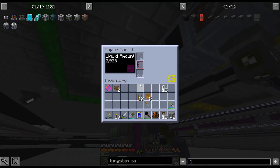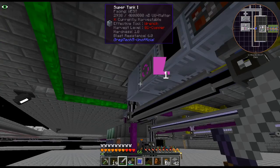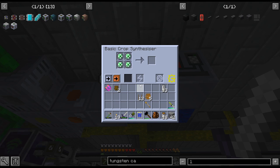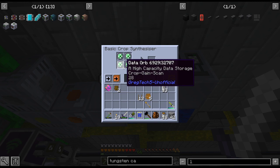Unfortunately, I am running out of UU Matter. Stick reeds are tier 4, so they need two buckets each, so I don't have enough for two more. I'm going to wait to get a crop of 30 gain and then create another one. And then 31 will be our final one.